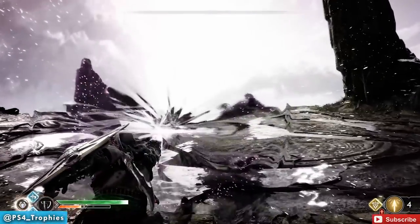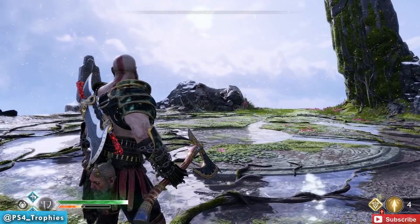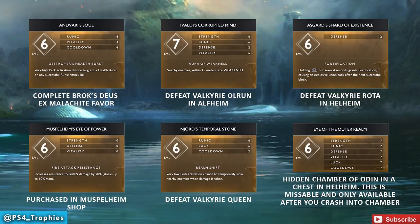Once you've acquired it and equipped three specific enhancements, you will be able to fire missiles out of that bubble. It has to be three specific enhancements — but they can be any one of these six, so pick three of these and equip them to your talisman.